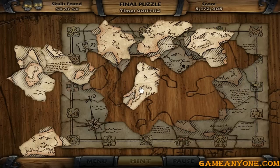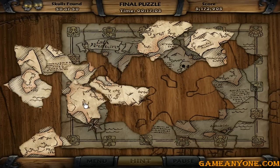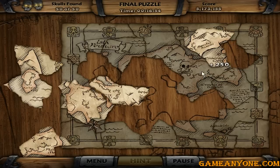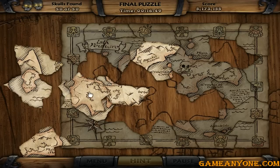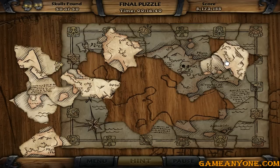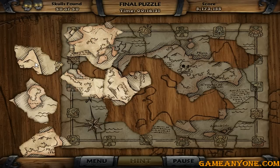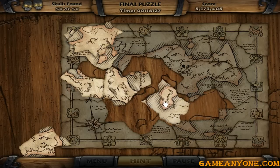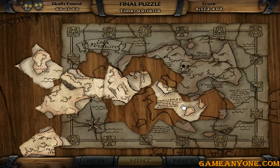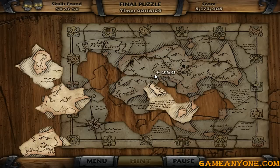Nice, actually the shape helps you a lot. The other part of the skull, where is it? Okay, first of all... this piece should be easy to figure out. Oh there's another one - nope, nope. Weird. Oh this is the one. This one here is easy to figure out because of the shape.